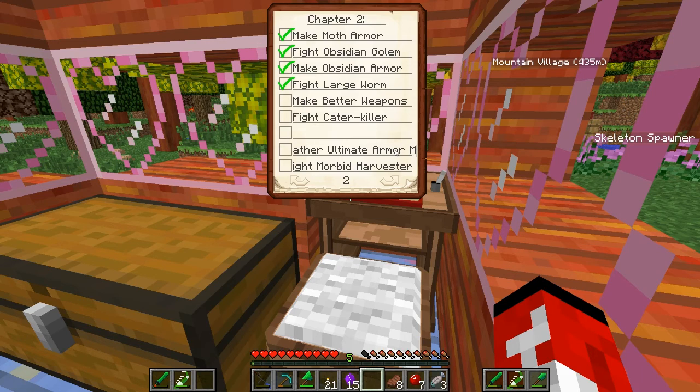Let's type in... ultimate armor material. How about that? Material for ultimate armor. Ult armor. Boom, there you go. I want this to stay there.